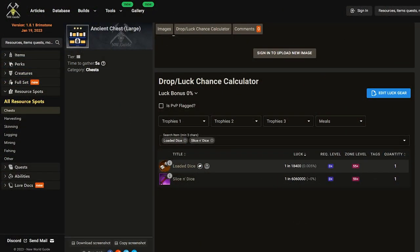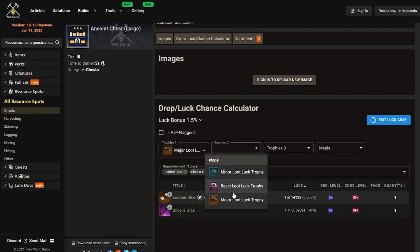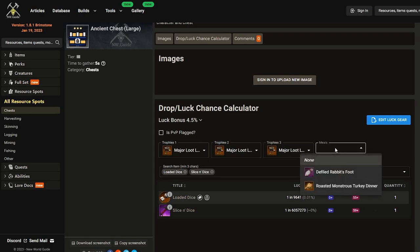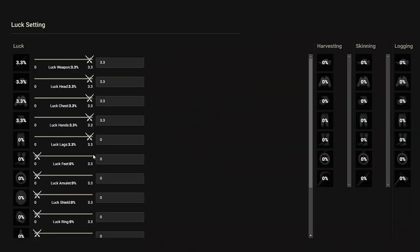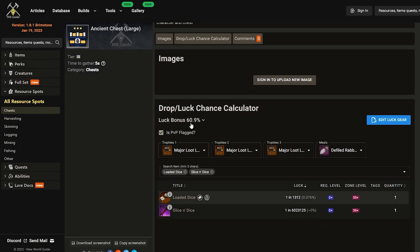Here's an example on the New World Guide Calculator — there's a link to this guide down below. I'm comparing the chances of getting both the loaded dice and the slice and dice from a large ancient chest. With no luck value invested, I have a 1 in 18,000 chance to get the loaded dice and a 1 in 6 million chance to get the slice and dice. Flagging up for PvP alone brings this to a 1 in 6,000 chance, compared to having three major trophies which sit at just shy of a 1 in 10,000 chance. Stacking all luck bonuses including gear reaches that maximum 60.9% total luck and a roughly 1 in 1,300 chance of getting the loaded dice, while the slice and dice has almost no change in drop chance with all luck bonuses applied.